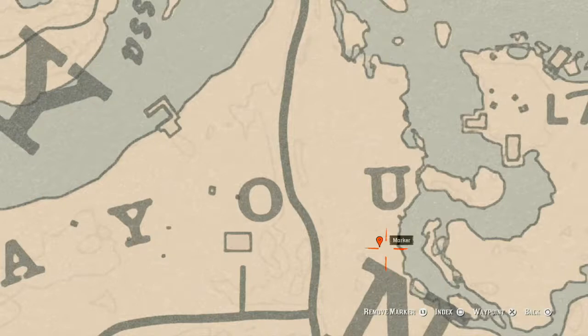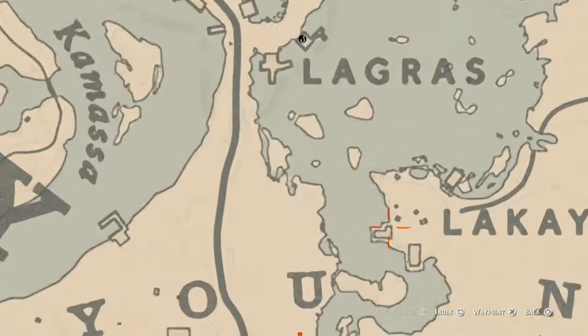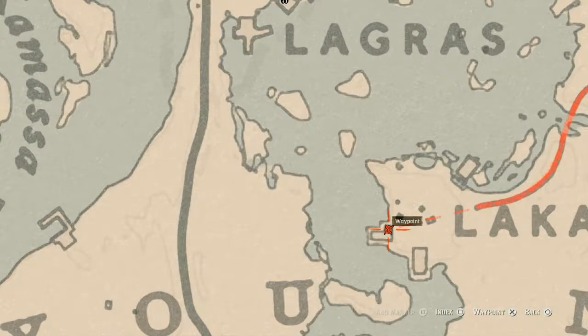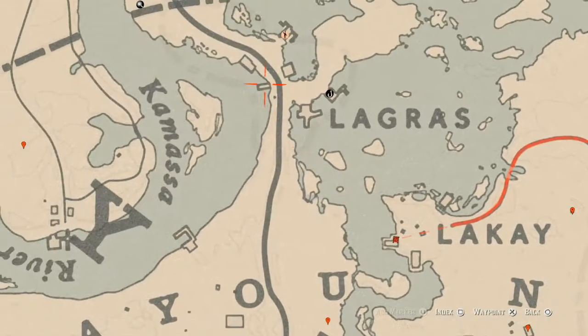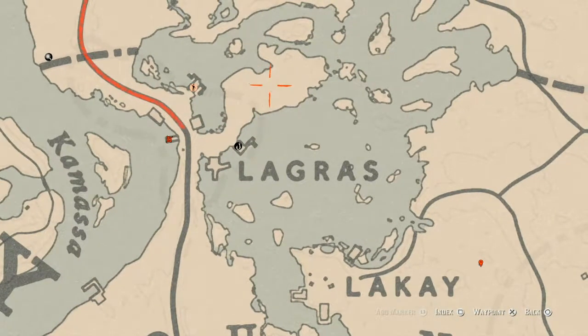There's a tarot card inside this L-shaped shack — that's a Nine of Pinnacles. There's a tarot card on the back of this boat which is a Queen of Wands. And there's a tarot card on a gravestone or tombstone — that one is a Seven of Wands. Go get those as well.